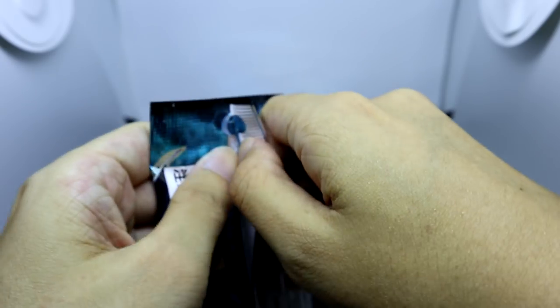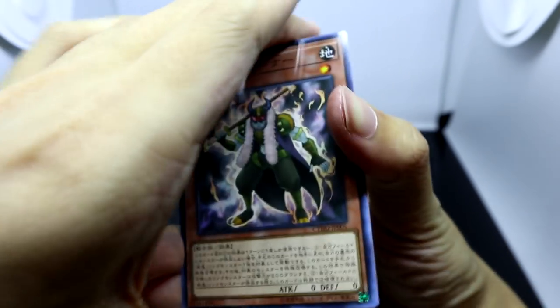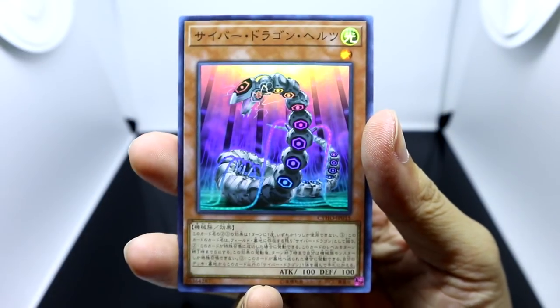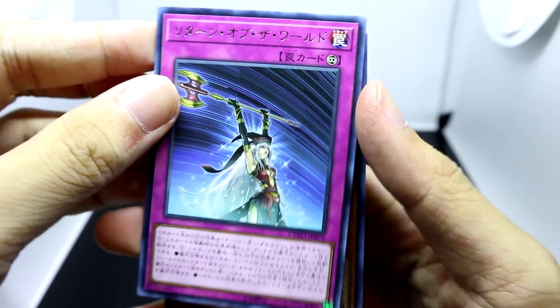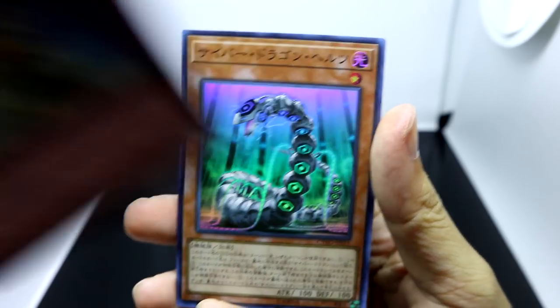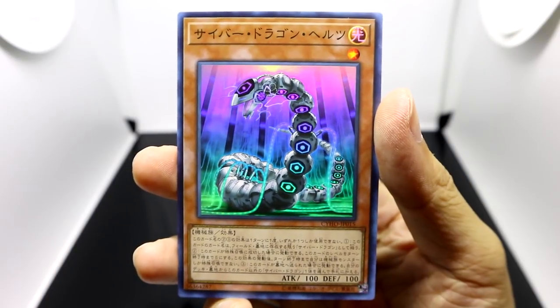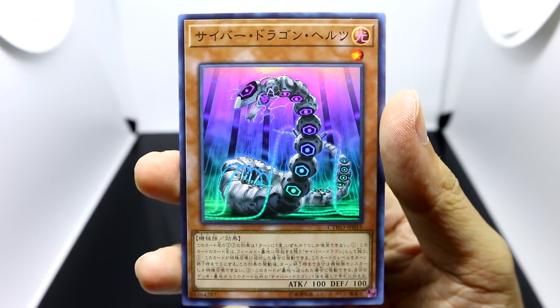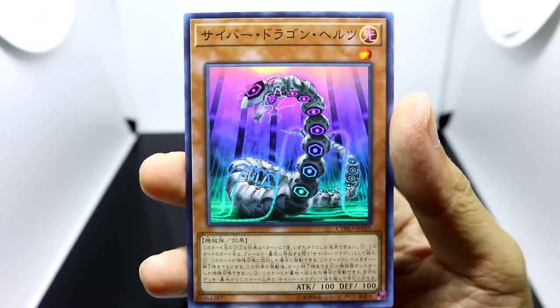So maybe the future World Legacy archetypes will actually be like reflections of the original one, which I'm really happy about — because that means the next booster we might see like an upgraded new version of the Crawlers or maybe like the Spiritual archetype. Our next super rare is a pretty cool looking card. Our rare is Return of the World, one of the new support spell traps for the Demise and Ruins. So this super rare is going to be Cyber Dragon Helps. Pretty simple legacy support card — its first effect of course lets it be treated as Cyber Dragon on the field and the grave. Either this card's second or third effect can only be activated once per turn.